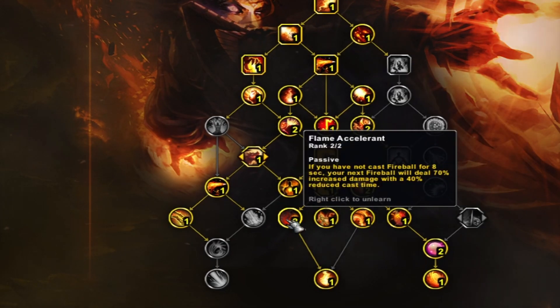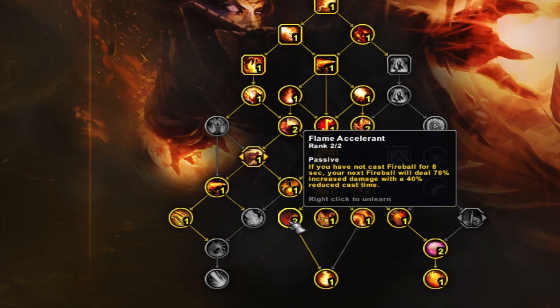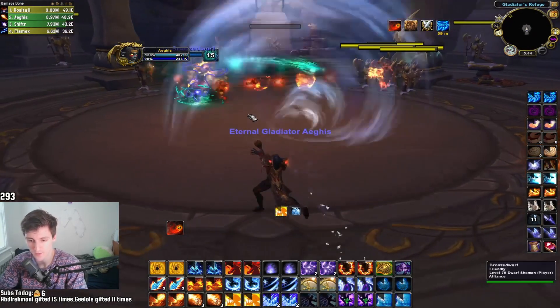I'm now playing two points in Flame Accelerant. The build I had before was playing two points in Wildfire, which increases ignite damage, but the faster-cast Fireball from Flame Accelerant is going to prove more valuable because Fireball is really how you're landing kills. That's the only change in the build.